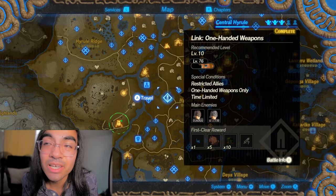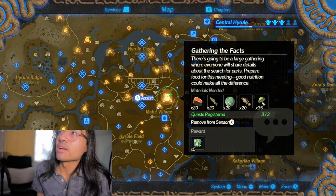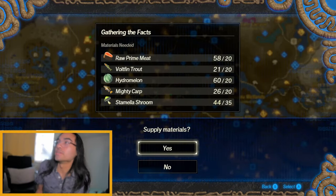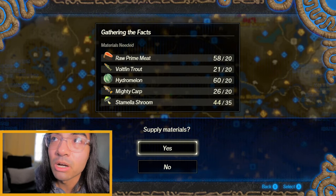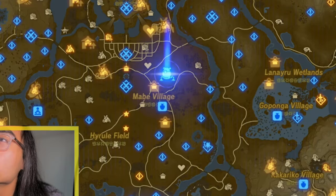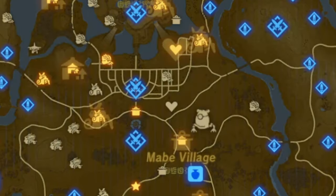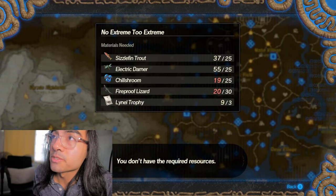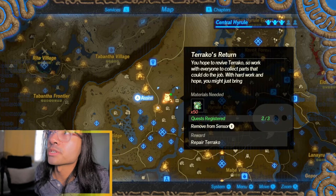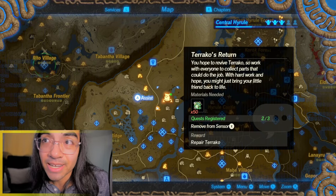You got to see the scene where Turaco sacrificed himself — spoilers. That icon right there is something I can unlock with the resources I have. I have all the materials. You need 20 prop prime meat, vault fined trout, hydro melon, mighty carb, and stemmela mushroom — three or five stemmela shrooms, actually. So I got five Turaco components. For this one I still need chill shrooms and fireproof lizards. All you need is sizzle fined trout, electric darner, and lino trophy. And for this one you're going to need the Turaco components. Turaco's Return — this must be the one. If you get this icon, I think you're going to unlock Turaco. I'm pretty excited to play Turaco.